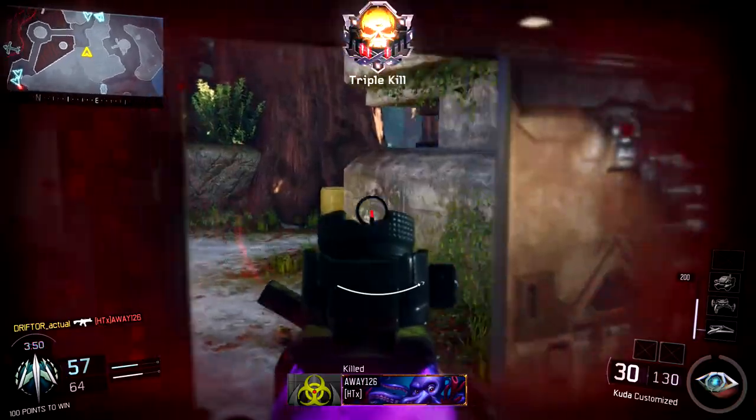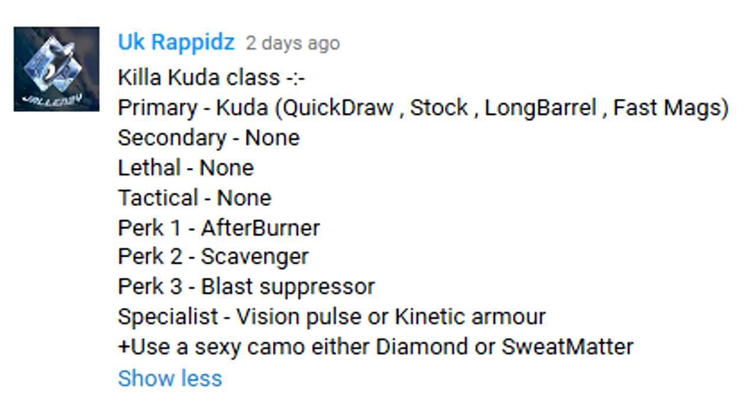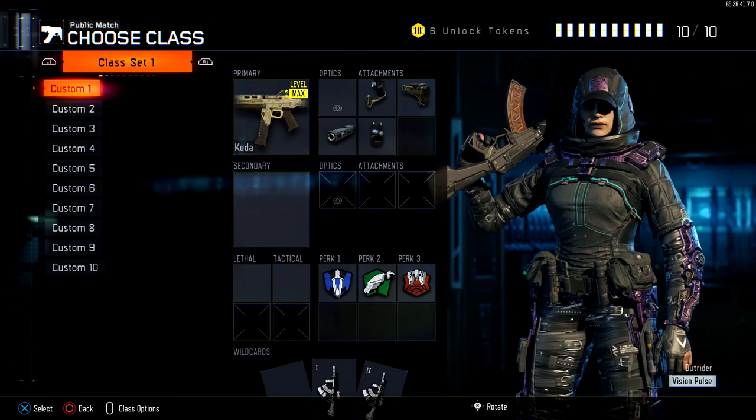It was recommended by UK Rapids. In short, it's the Cuda with quickdraw, stock, long barrel, fast mags, no secondaries or tacticals, afterburner, scavenger, and blast suppressor. He also wants me to use Vision Pulse with it in game.